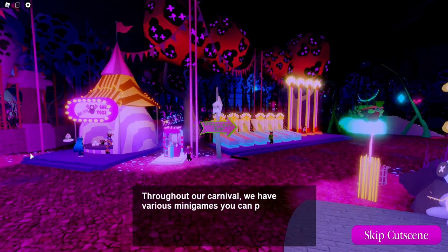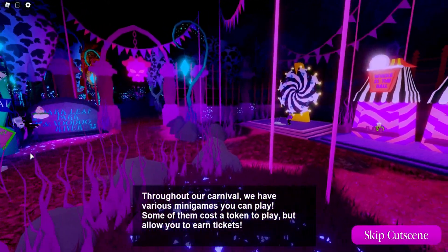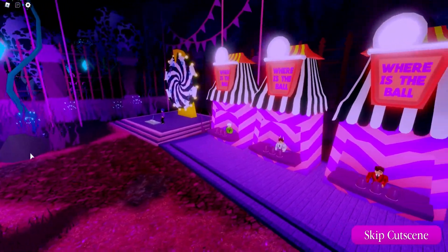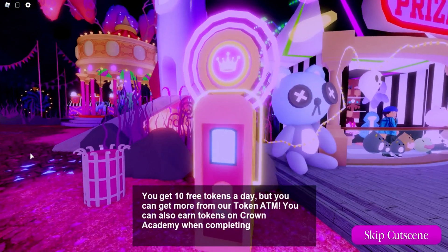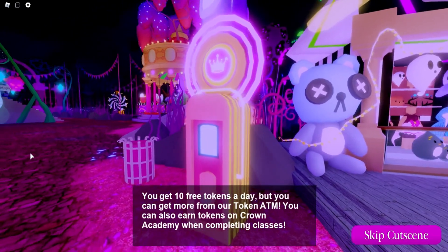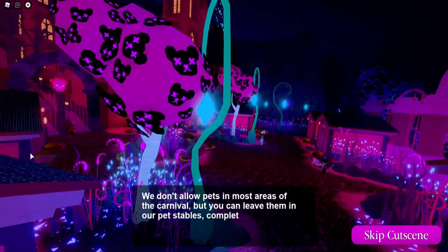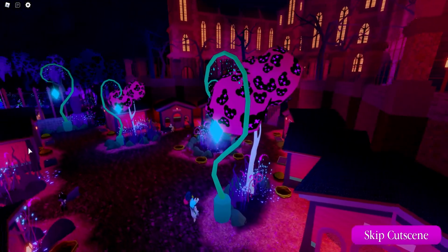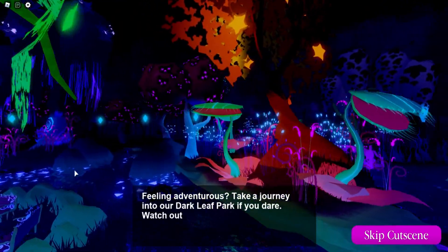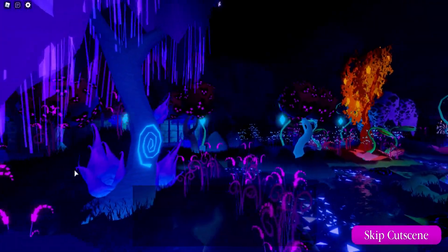So throughout our carnival, we have various mini games you can play. Some of them cost a token to play, but they allow you to earn tickets. Doesn't that look so pretty here? You get 10 free tokens a day, but you can get more from our token ATM. You can also earn them from Count Crown Academy. We don't allow pets in most areas of the carnival, but you can leave them here in our pet stables completely free of charge. I love that.